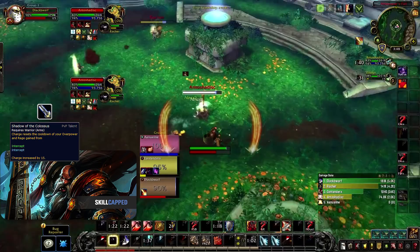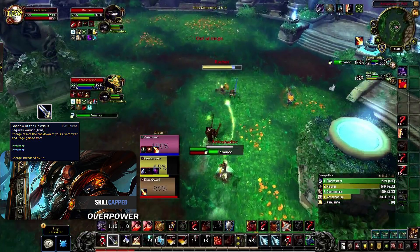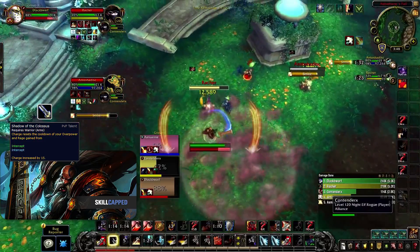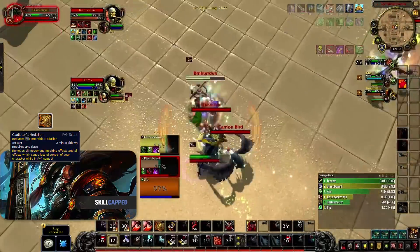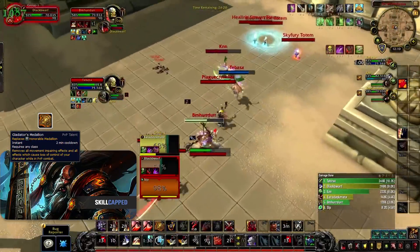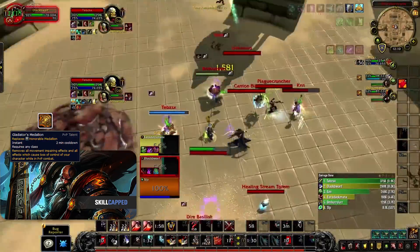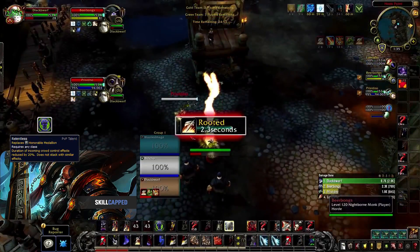Shadow of the Colossus is the only other honor talent that can directly increase your DPS. It can be powerful for the Mortal Strike build and increases in value with Double Time. It's just that the other defensive honor talents are super valuable and important in most matchups, making it hard to fit this one in. The first talent choice will be Relentless, Adaptation, or Trinket depending on what you face. Now that Human racial and Orc plus Relentless are nerfed, having the normal trinket is still usually the best. The other two choices will depend on what class or comp you face.